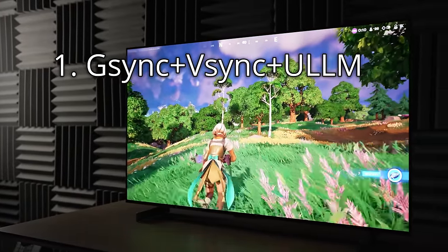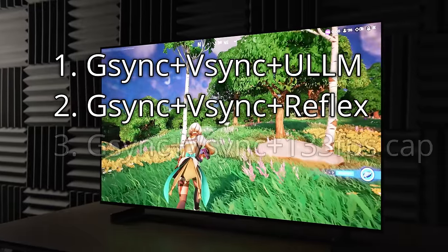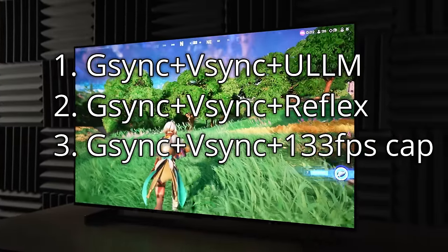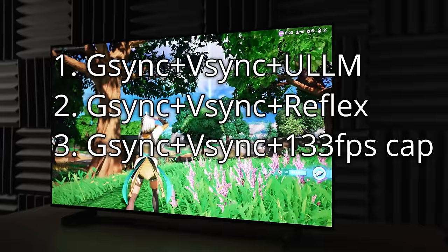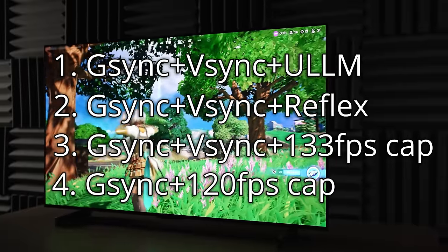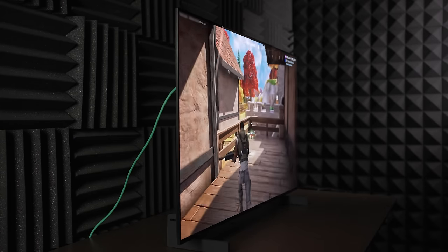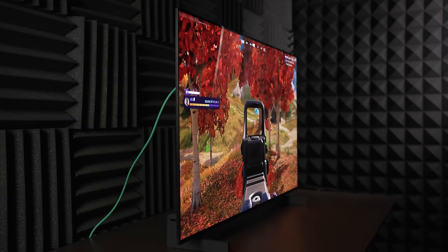The four configurations were: G-Sync plus V-Sync plus Ultra Low Latency Mode; G-Sync plus V-Sync plus Reflex; G-Sync plus V-Sync plus the 133 FPS cap that NVIDIA sets when you use Reflex but without Reflex; and finally G-Sync plus a 120 FPS cap, because in my testing, VRR used by G-Sync and FreeSync monitors actually needs one millisecond of time to fully work.